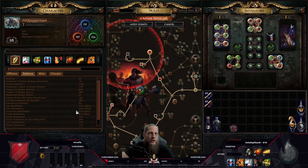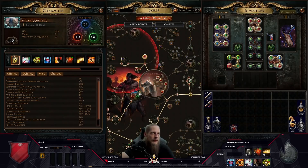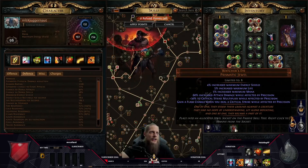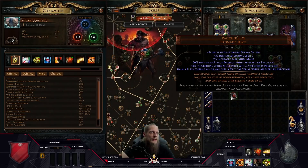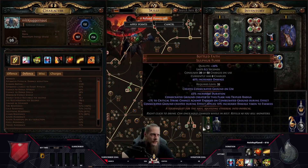I cap my resistances without relying on endurance charges so I'm not entering a map without charges and getting one-shot. Endurance charges do give less elemental damage taken through the ascendancy, resistance, and physical damage mitigation, but I want to be capped in hideout too. For the Watcher's Eye, the only aura I run is Precision, so I use a triple Precision Watcher's Eye — the third line grants flask charges on critical strike, making me somewhat like a Pathfinder. I paid about 200 Exalted Orbs for it.